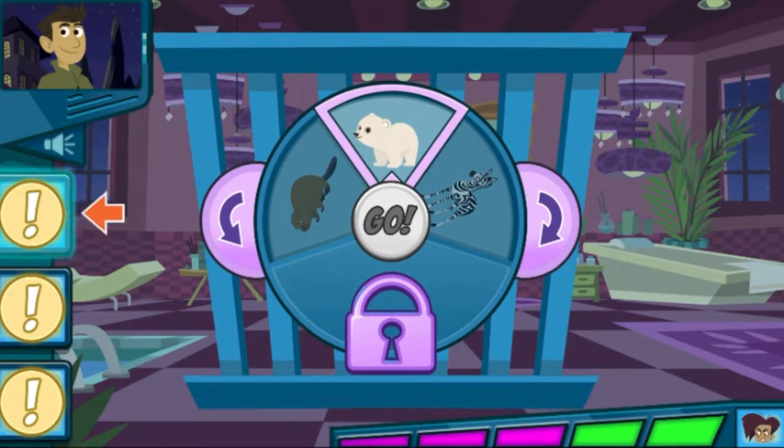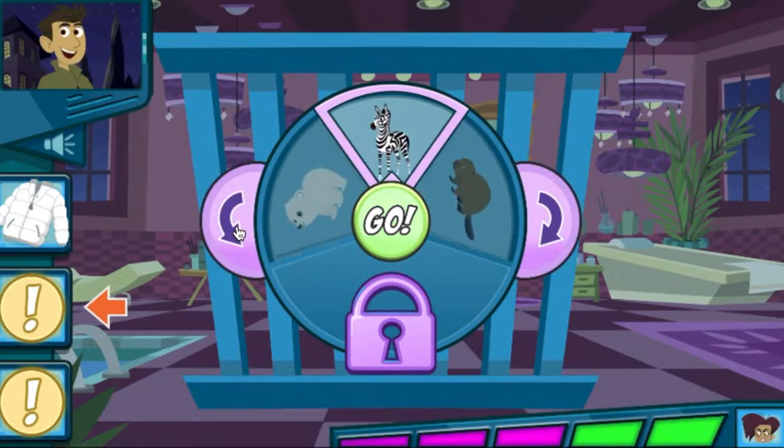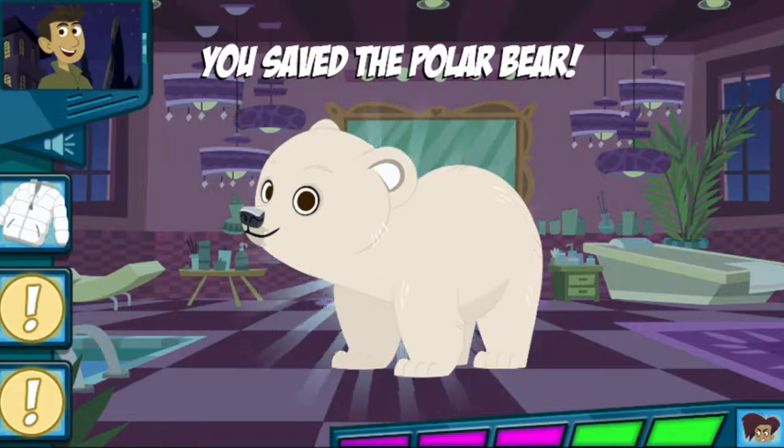Guess which animal is in the cage by revealing the clues one by one. This animal has a thick winter coat to stay warm. Now that you've got a clue, use the arrows to turn the dial until you think the right animal is on top. If you're not sure which animal it is, try revealing more clues. All right! We did it!